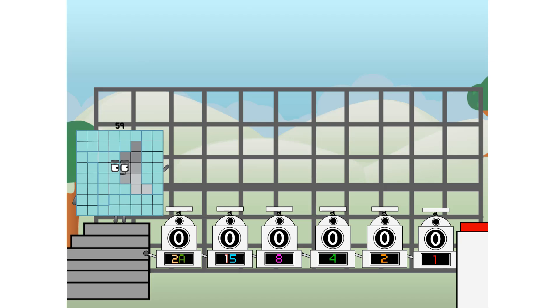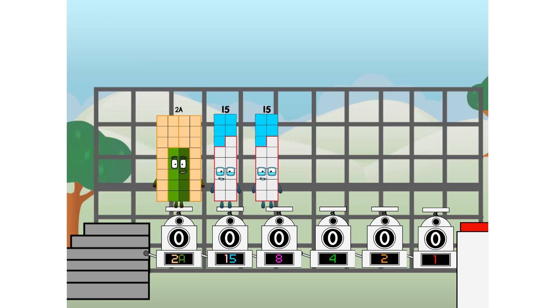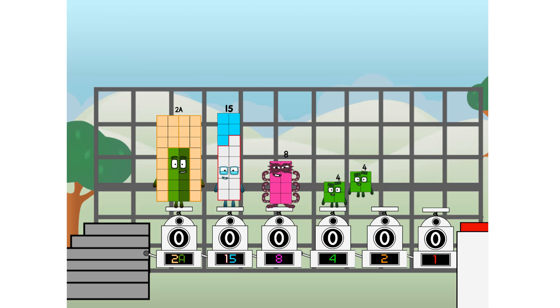First, I split in two: twenty, and fifteen, and eight, and four, and two, and one, and one more to press the big red button. Then you choose who's going up: one of me, none of me, one of me, one of me, none of me, one of me, one of me, none of me, one of me — and fire!